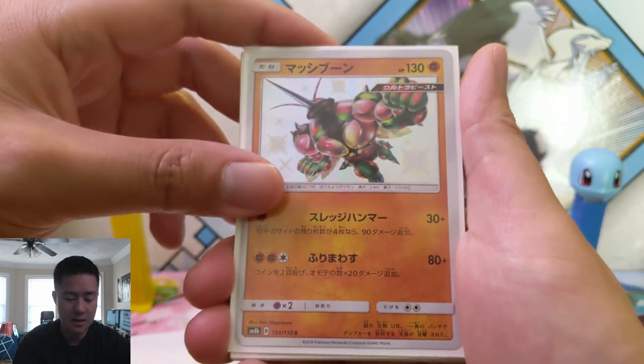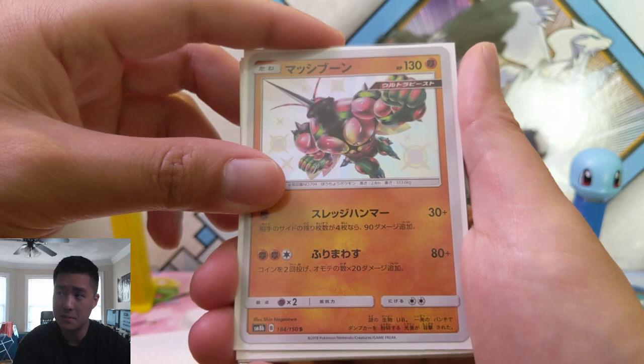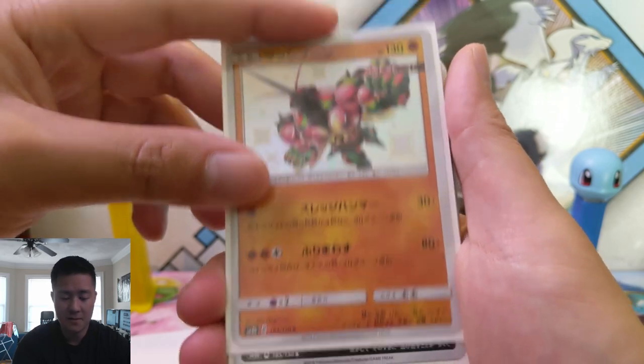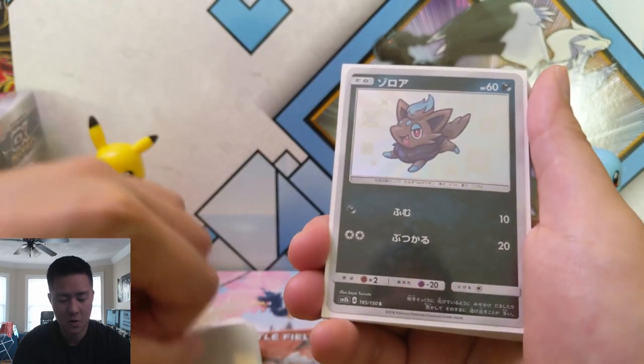Buzzwole — baby Buzzwole. This must be in rotation still, but I think the big Buzzwole is gone. So if fighting Pokemon still have a chance, maybe this would be relevant, and this would be a card to look for.